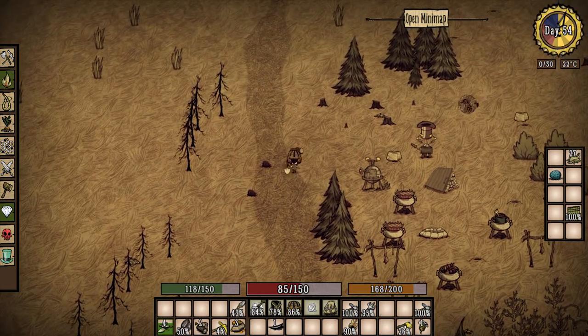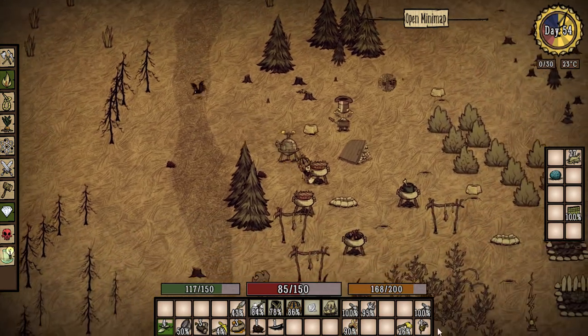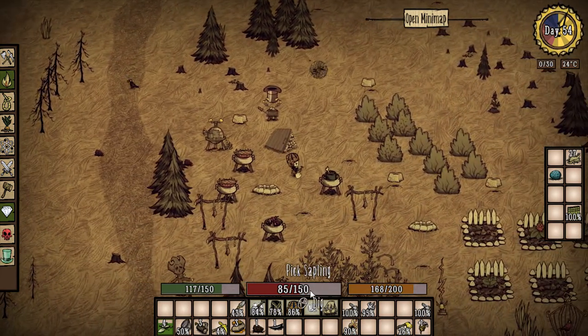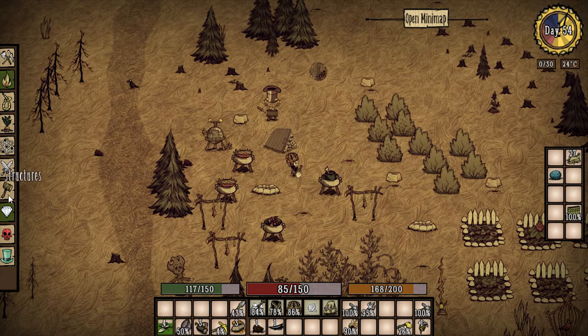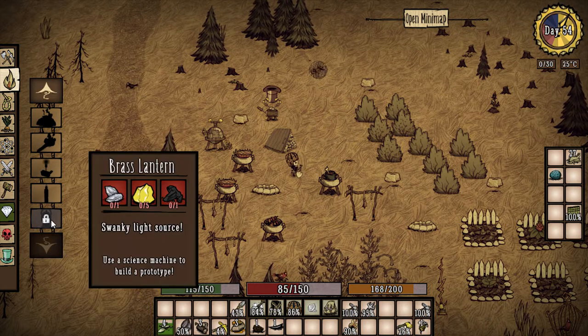Our food is good, our health is good sort of. Light — where'd it go? Light, brass lantern should be right at the bottom. Mega light — can't build that yet. Okay, brass lantern — we need a flint, five gold, and one charcoal.